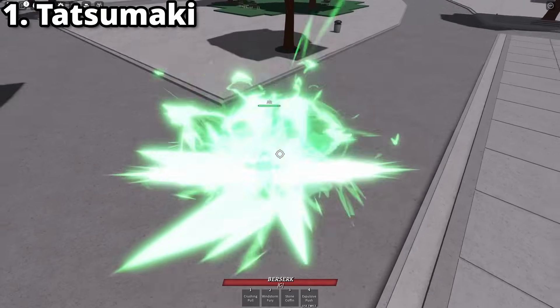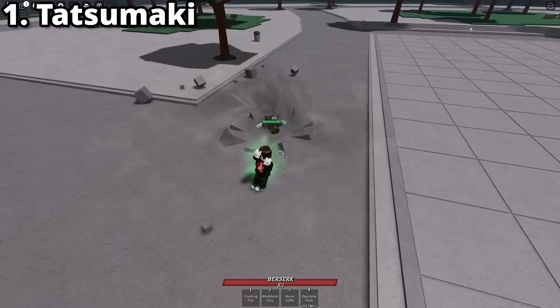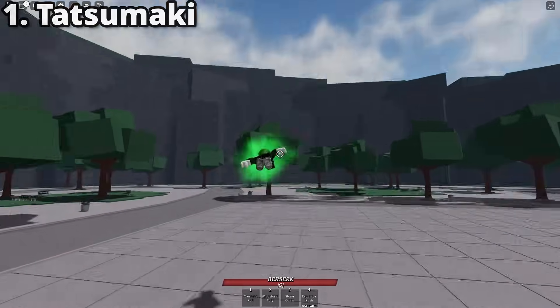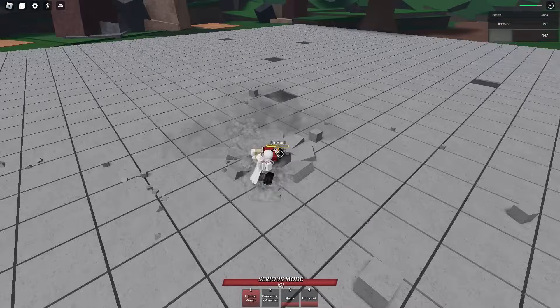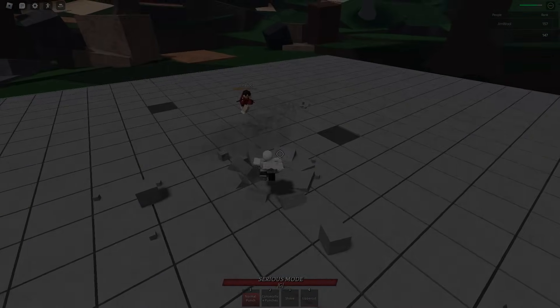And now Explosive Push. Push is a great combo starter slash extender. It can't be blocked and has lots of end lag, but if you land it, you get a combo. The end lag can be pretty much negated by using this in the air, so honestly this move is great as a fishing slash mobility tool. But okay, that's it. As always, hopefully you enjoyed. This was obviously just my opinion. Hopefully you learned something new from this. See ya.